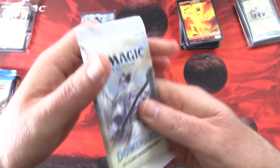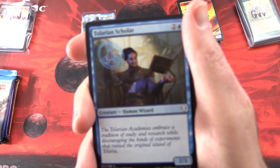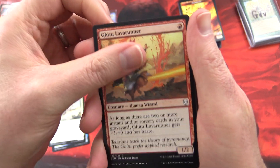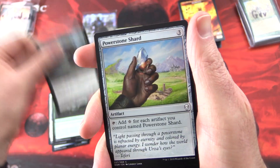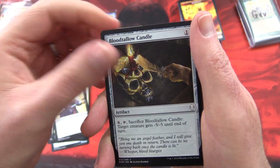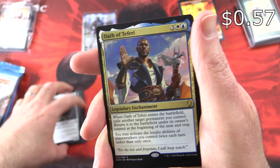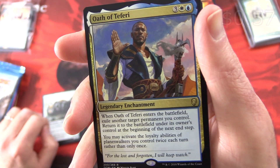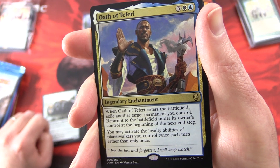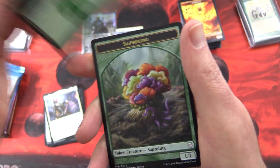A Forest and an Elemental token. Moving on to Dominaria — we'll be cracking more of this later today, so stay tuned. We have Tolarian Scholar, Serra Disciple, Gitu Lava Runner, Gaea's Protector, Cabal Paladin, Power Stone Shard, Ancient Animus, Call the Cavalry, Demonic Vigor, Bloodtallow Candle — love that artwork. Uncommons: Amaranthine Wall, Juggernaut. And the rare is Oath of Teferi, legendary enchantment for five. When it enters the battlefield, exile another target permanent you control — return it at the beginning of the next end step. And you may activate loyalty abilities of planeswalkers you control twice each turn rather than only once. Decent pull. Legendary creature Danitha Capashen, Paragon, a Forest, and a Sapling token.